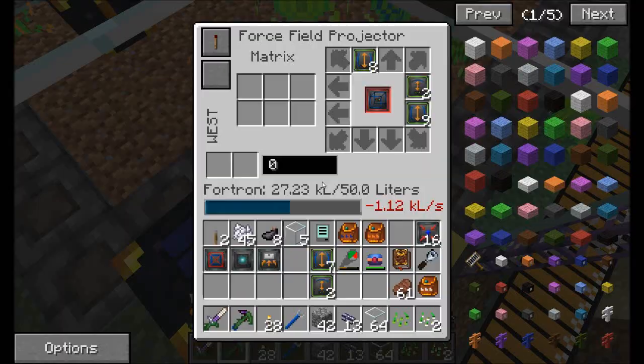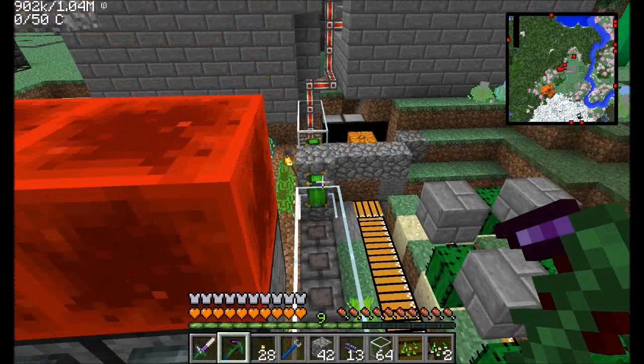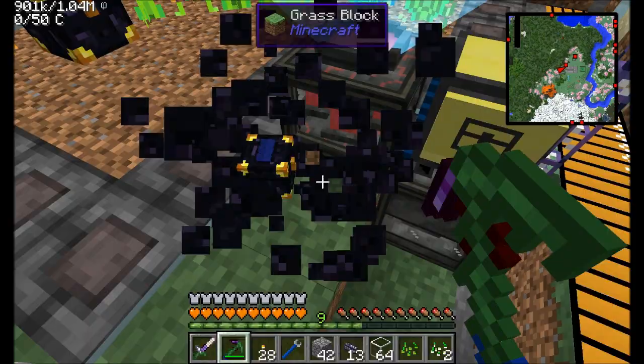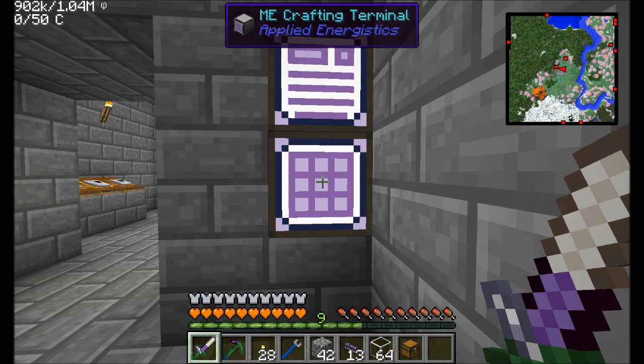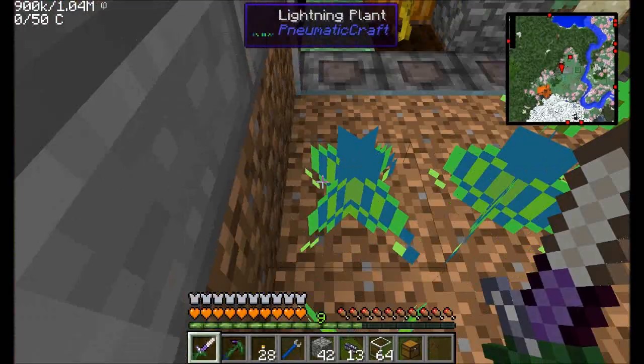Let's activate this thing. I happen to have a bunch of speed modules, so why not — might as well speed it up. We'll also add the disintegration module and collection module. When activated, this should disintegrate all the plants and collect the seeds, storing them in the chest. I want to use a regular chest first so I can count how many of each seed we get. So far we've got two squid and nine lightning seeds.